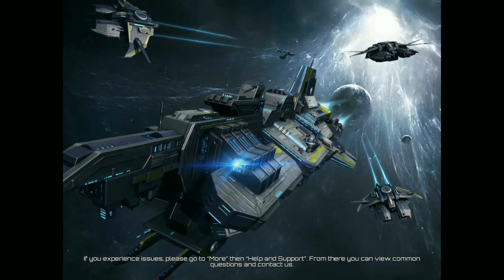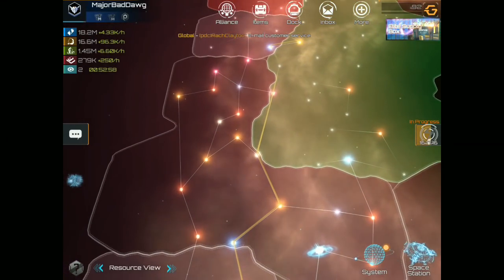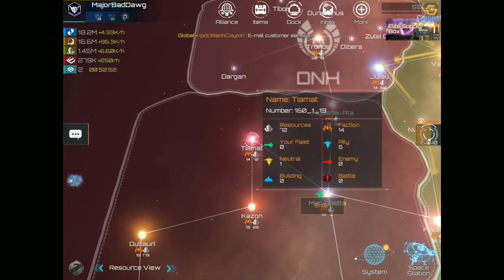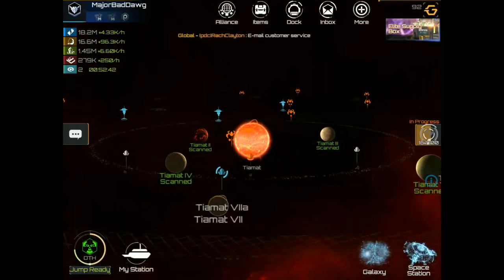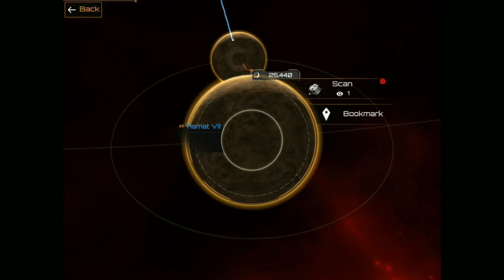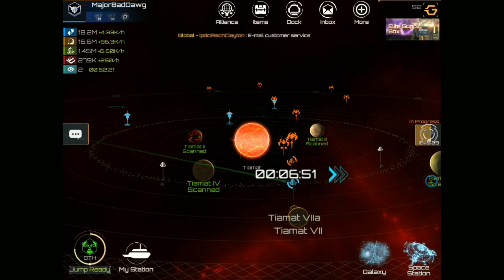So we're going to go to Galaxy View, and from the Galaxy View you can look at your entire area — where you are, where you want to go, how long it's going to take. Let's go to the Time It System. We have a planet that can be scanned — Time It Number 7. We're going to click Scan, assign the fleet. I want to keep the ships I've added so I'm not going to auto-fill.